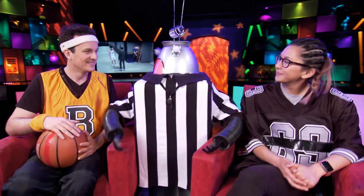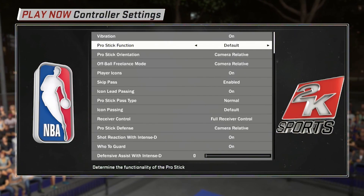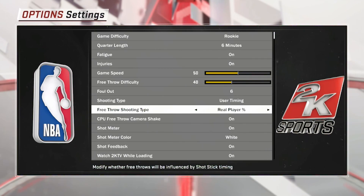Well, lucky for you, Bajo, you don't have to use the Pro Stick. The customisation settings in NBA 2K18 are numerous and varied. From camera angles to signature moves, just about everything can be customised.